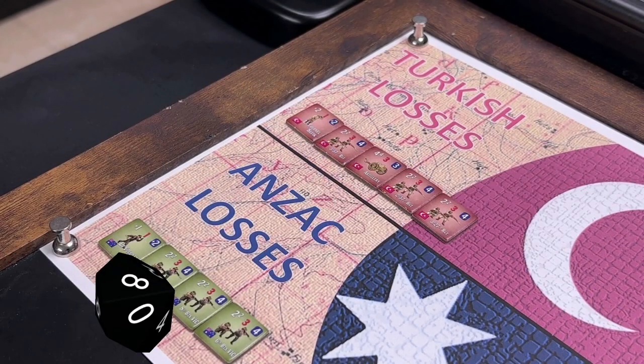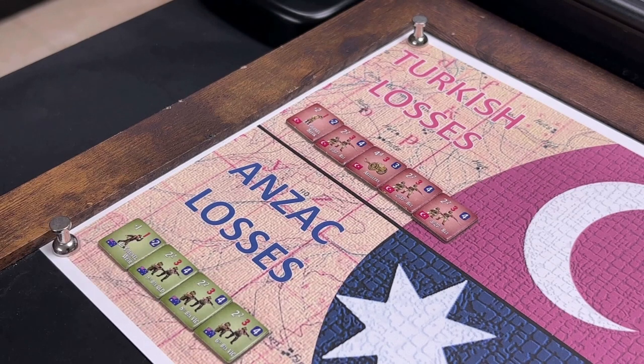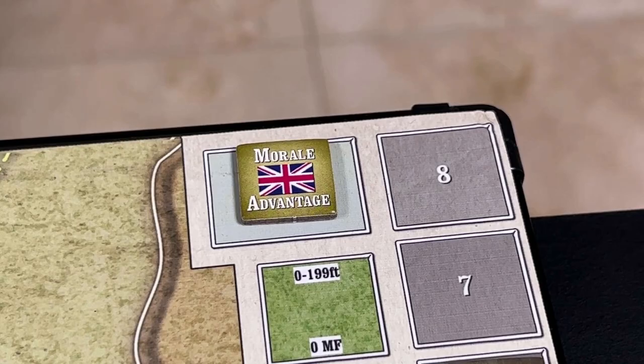We roll for the Turks and the roll is a two, modified to a three. Now we roll for the Anzacs and the roll is a four. So the Turks have the morale advantage.